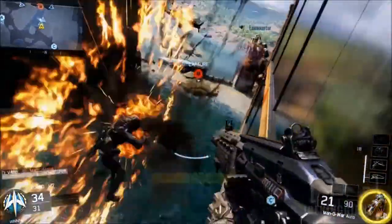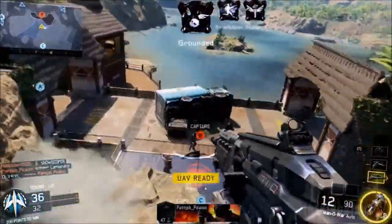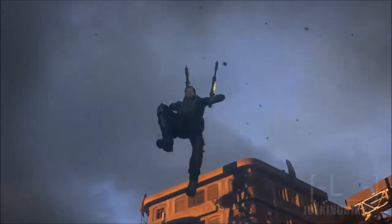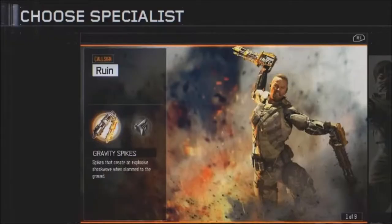What is up, this is JokingJaws64 here bringing more information about Black Ops 3. Today we're going to be talking about this specialist character that you see on your screen. His name is Ruin and his abilities are Gravity Spikes. For the second ability, I don't have any information, so today I'm just going to give you guys 50% of the information.